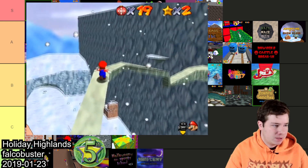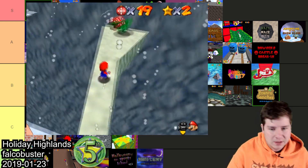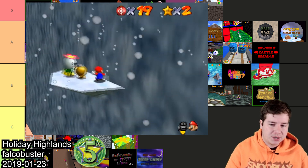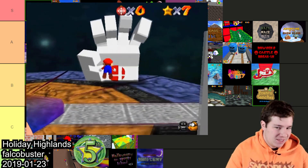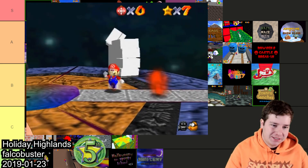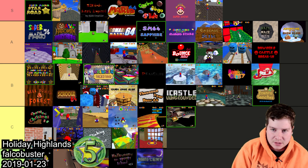In fifth place we got Holiday Highlands made by Falco Buster. The platforming is overall pretty cool and you fight Master Hand at the end, which is a cool addition. The difficulty is fairly challenging but not too bad. This one's got to go in C.